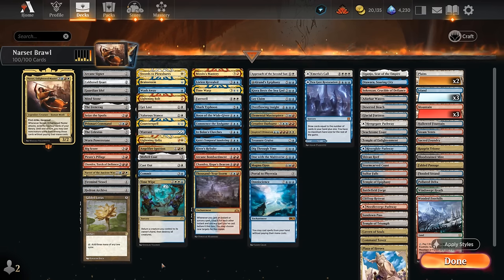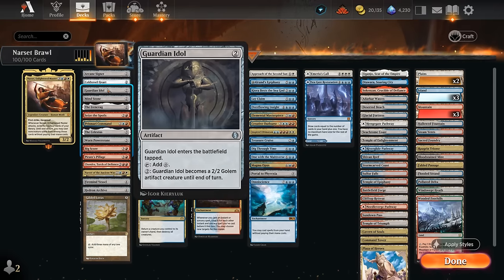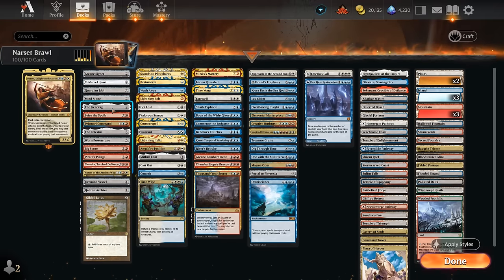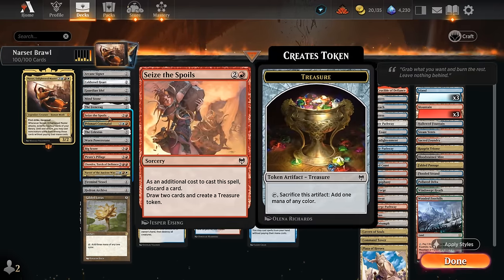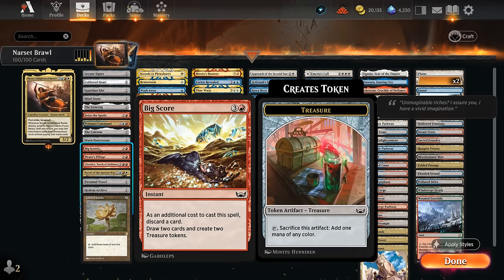Let's go with a deeper dive, starting with our mana acceleration. We've got the typical two-mana ramp artifacts: Arcane Signet, Cold Steelheart, Guardian Idol, Mind Stone, and the new Ironcrag. Then we've got some treasure makers with Caesse's Spoils, which can also discard and draw. Same with Prismari Command — it can also be an answer to opposing artifacts. And then at four mana there's Bigscore and Pirate's Pillage.